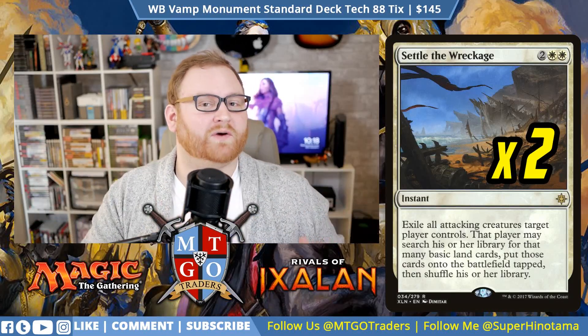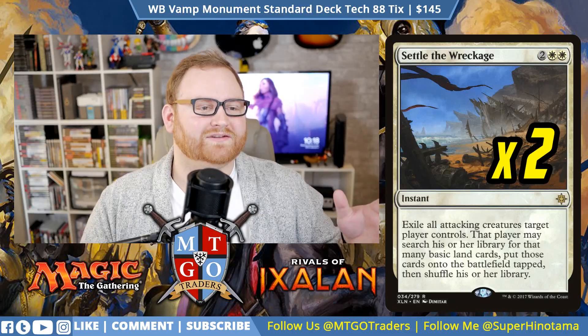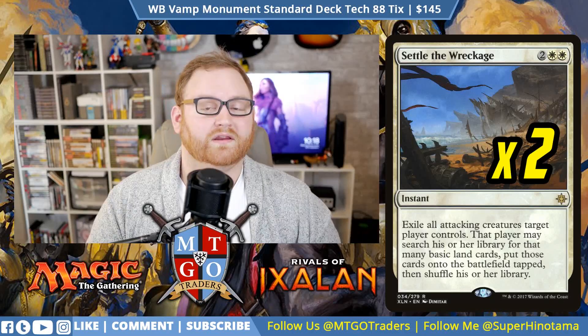In the 4-mana slot, we have 2 Settle the Wreckage. Dinosaurs are very real right now, and that 12/12 Trampler is going to be a huge problem — Settle the Wreckage on turn 4 deals with it. Most often Dinosaurs gets it out on turn 5. We also have 2 Vraska's Contempt — a 4-mana instant that exiles a target creature or Planeswalker and gains you 2 life — for Chandra, Huatli, and the new Minotaur Planeswalker.